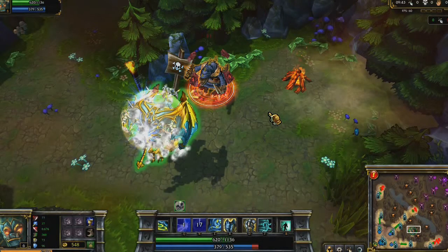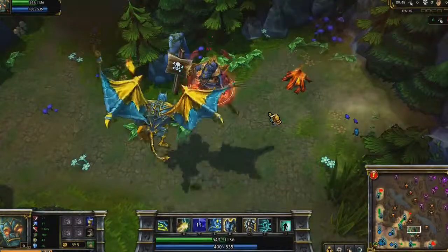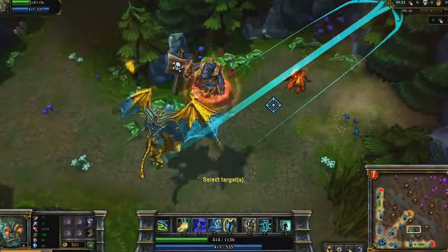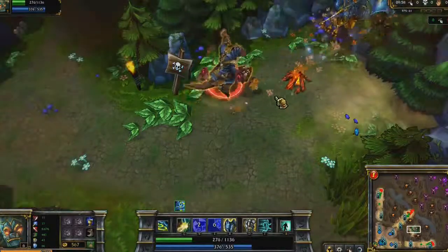Additionally, any time that target is struck by a champion, Galio is healed. Righteous Gust is Galio's third skill. He deals damage to enemies in a line and sets up a directional wind tunnel. Allies running in the same direction of your cast will run faster while inside it.